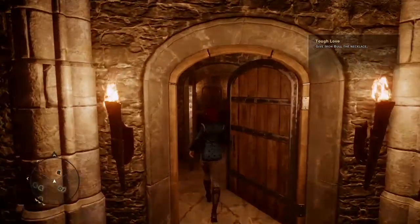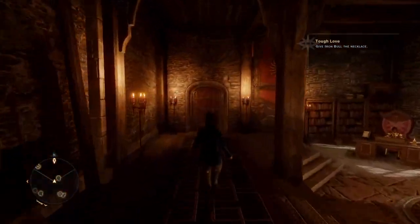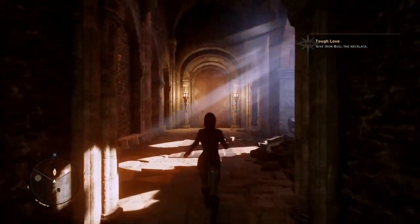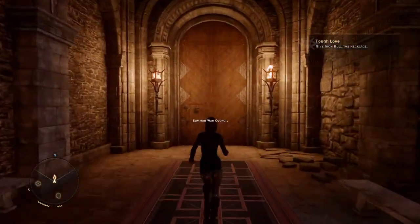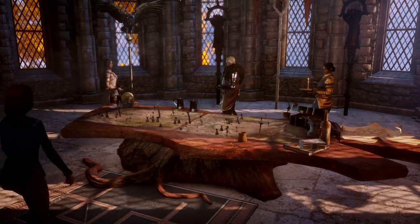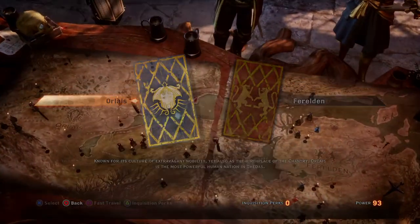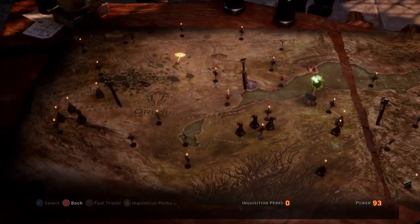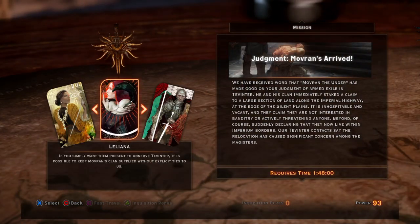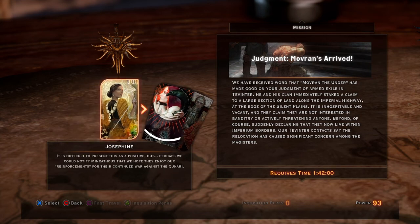Once you get the operation, head over to the War Room. This operation can be located on the Orlais side of the War Table — right here. What I did is I picked Josephine for this operation.